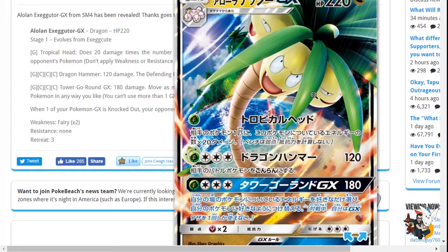Nihiligo, Buzzwole, Guzzlord and Kartana are likely coming in SM4, and with Silvalli and Exeggutor that means we probably have two more unknown Pokemon in SM4. They could be anything, like Ultra Beasts and Ultra Beast Slayers. Regardless, drop a like if you haven't already, subscribe, share — all that good jazz. Answer all the questions I asked earlier, and I'll see you guys next time. Peace.